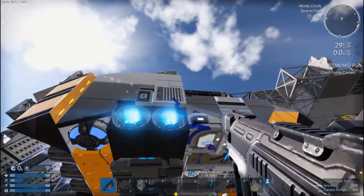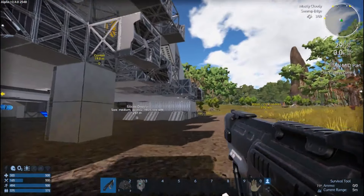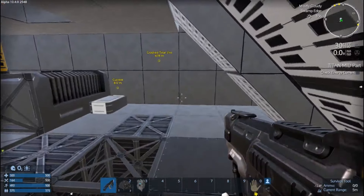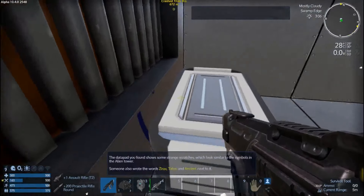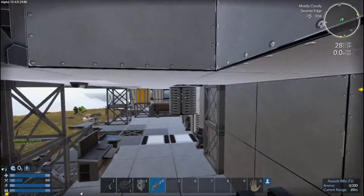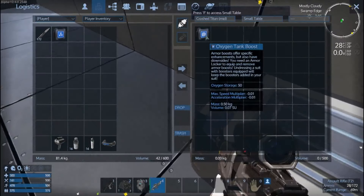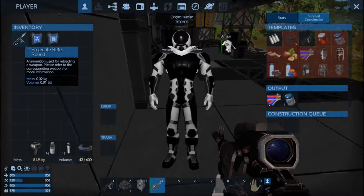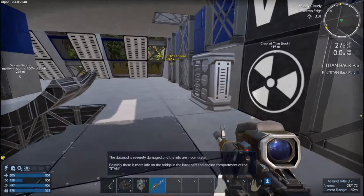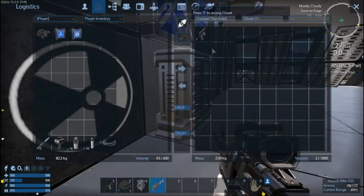We have armor now, which means we have a jetpack. There we go — and we get a free assault rifle tier 2! Now we're rocking it. Reload that bad boy. Oxygen boost, radiation boost. This is why I come to the crashed MS Titan so early in the game — to get an assault rifle tier 2.